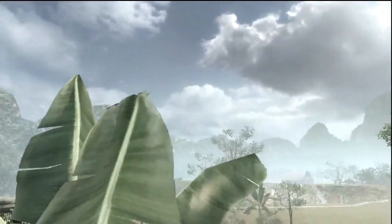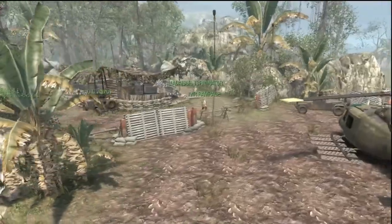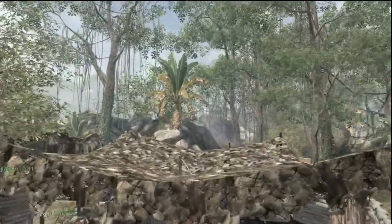Hey, what's up guys, Walrus here. Thanks for tuning in, thanks for subscribing. I'm bringing you another episode of how to play Domination as a team, where killstreaks, classes, perks, and positional roles are all coordinated in a group effort to pull out the victory. Right here we get a good look at the C flag spawn.